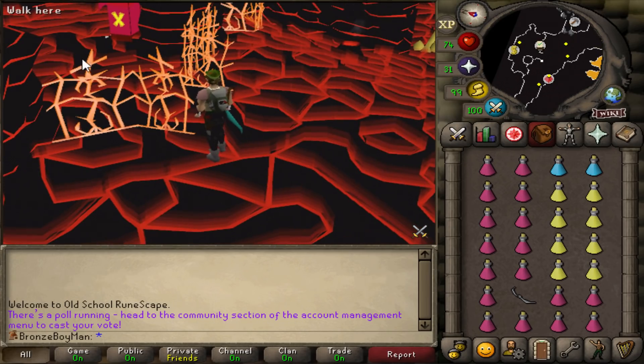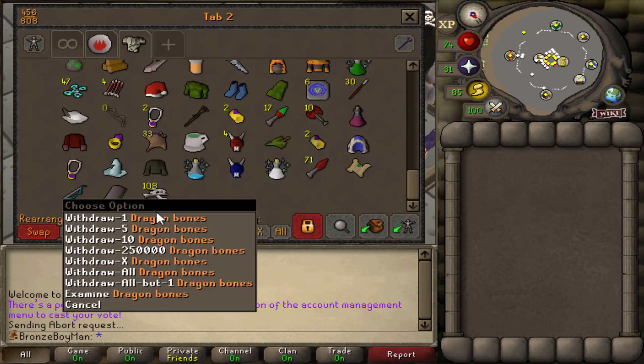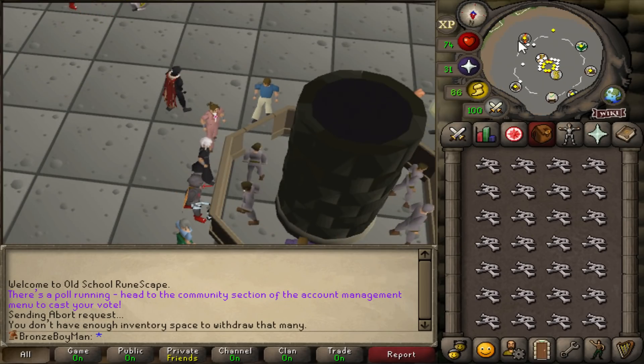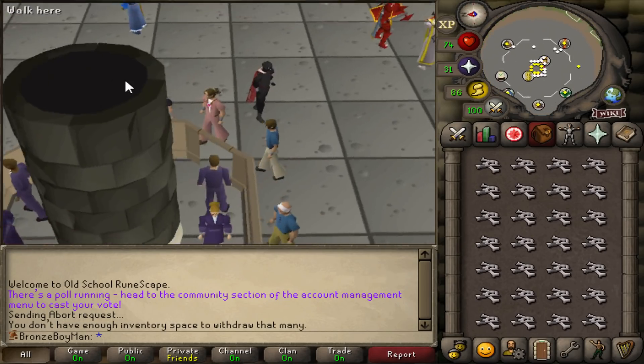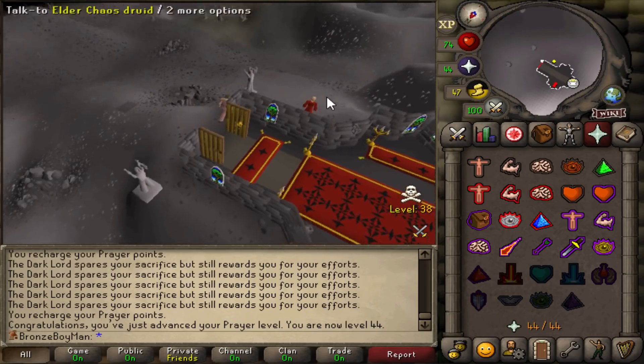Speaking of being on it, I just realized I'm 31 prayer — I didn't even get the prayer level yet. Oh my god. Alright, now let's actually get prayer and then do that correctly. I cannot believe I am that short-sighted. There we go — 44 prayer. Now I can do the caves.